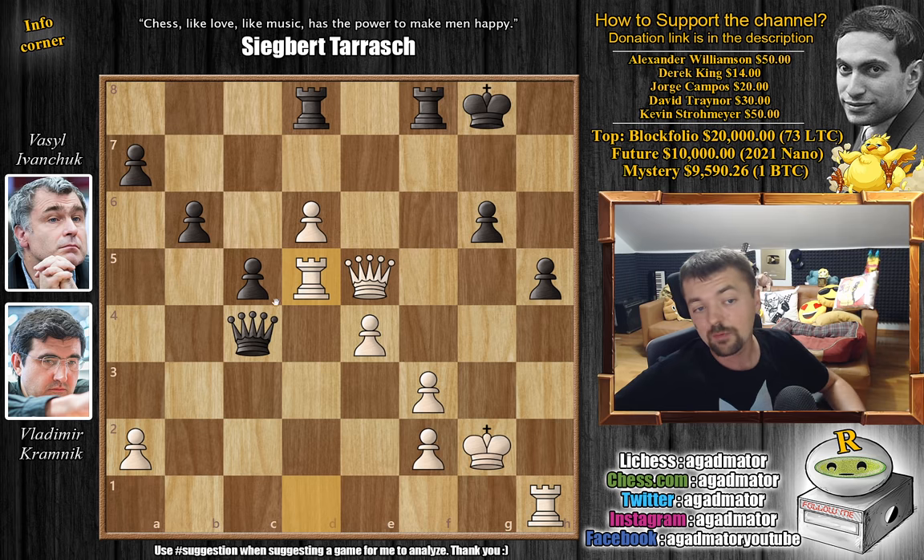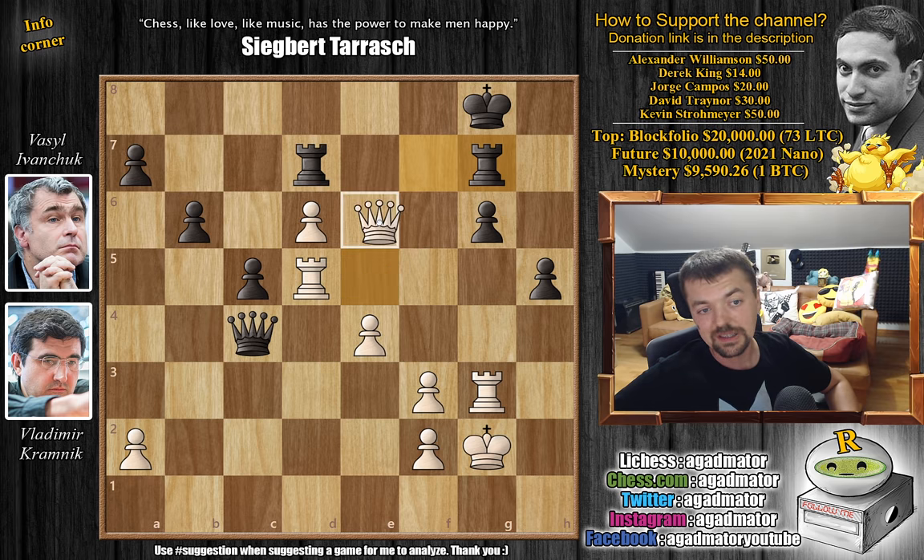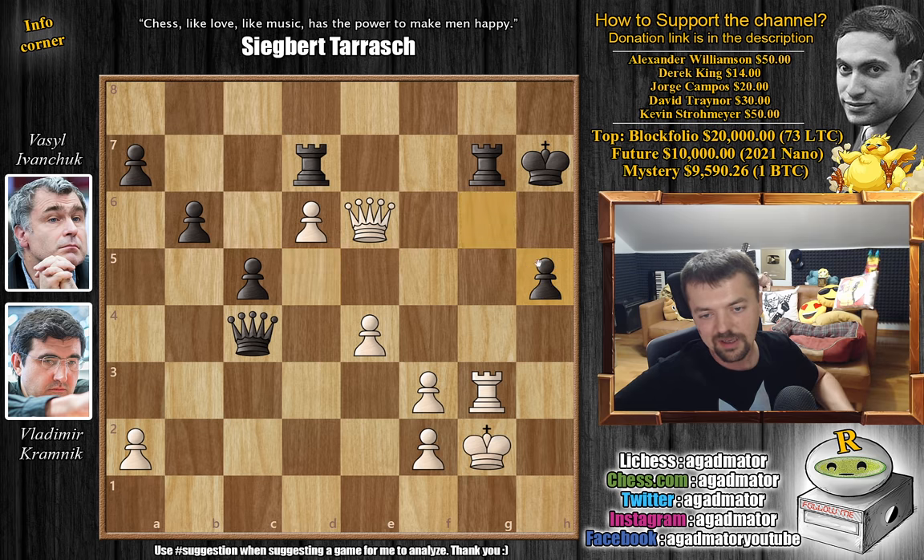The queen no longer has access to the kingside and will be impossible to assist the black king. So rook to f7, now the rook can help with the defense and maybe get the king to f8. But now comes rook to h3, bringing the other rook into the attack. Rook d to d7, gaining control of the 7th rank. Now rook to g3, attacking the g6 pawn. Vassil plays rook to g7, and here Vladimir played queen to e6 check. On move 29, Vassil Ivanchuk resigned the game - a brilliant victory for Vladimir Kramnik.